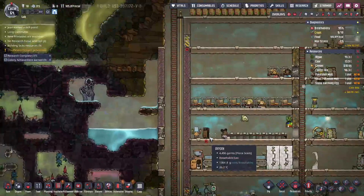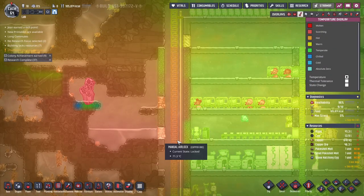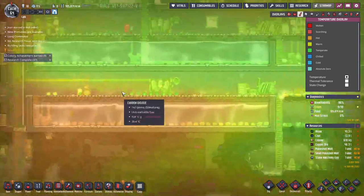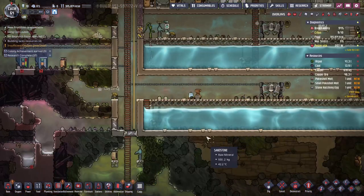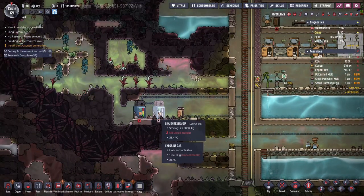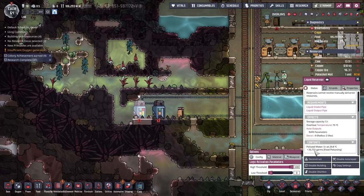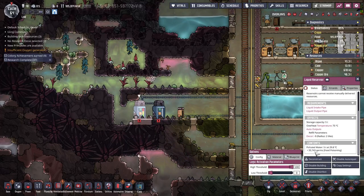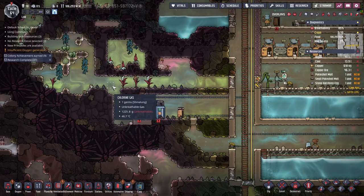We can pipe hydrogen into this thing and it keeps things cold. We might have a problem with heat at some point. This water down here is ridiculously hot — maybe we'll build some ice or something. Now this tank is full and it's starting to spill over. There are a lot of germs — it's going up because there's carbon dioxide down here maybe.